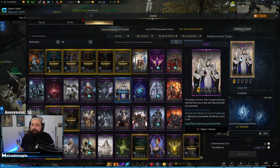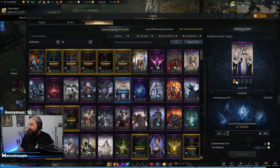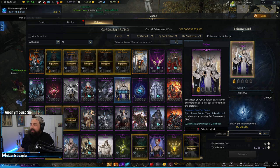What you basically need to do for your card collection — this is a long-term investment. You need to get one card, and then you need 15 more copies of that card. Every single time you awaken your card it takes 1, then 2, then 3, then 4, then 5 additional cards. So you need your base card plus 15 duplicates — 16 total cards to fully awaken a card.